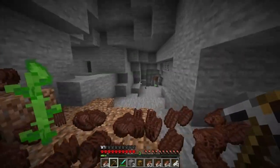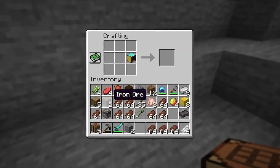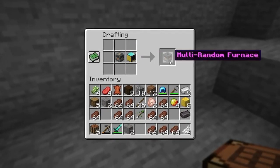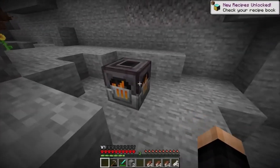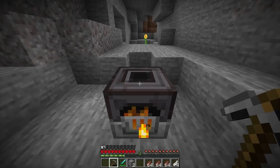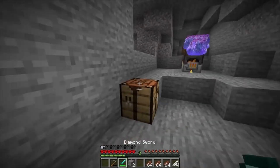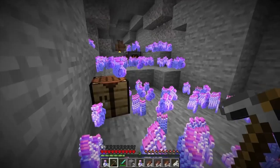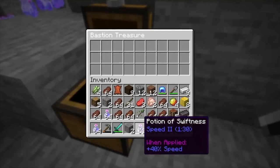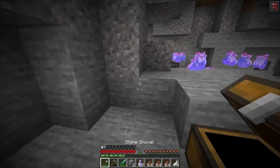The cool thing about this furnace is we pretty much don't need any food anymore because it's just a straight-up multiplier furnace. Oh my gosh, I did not expect that many items! We finally have both furnaces and we can make the furnace we've all been waiting for — the combination of the randomizer furnace and the multiplier furnace — to finally make the multi-random furnace, which is made of netherite.